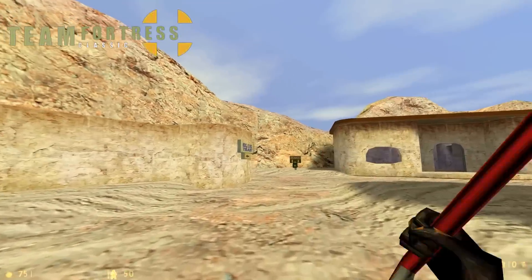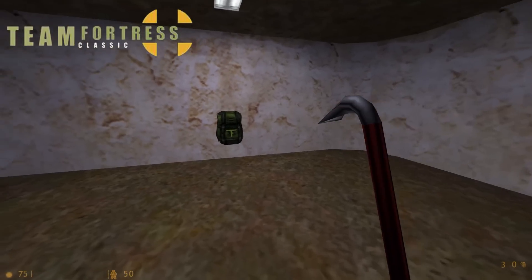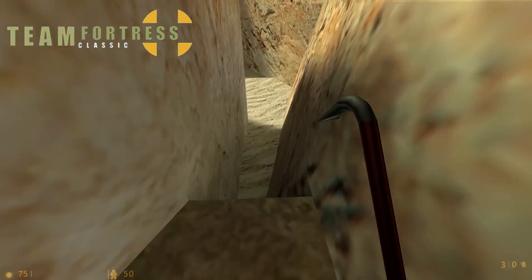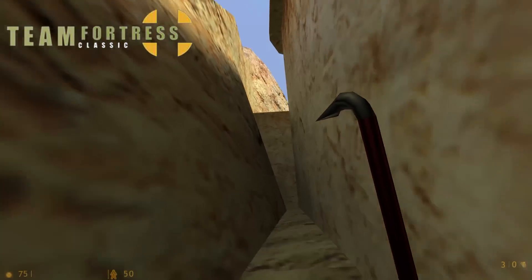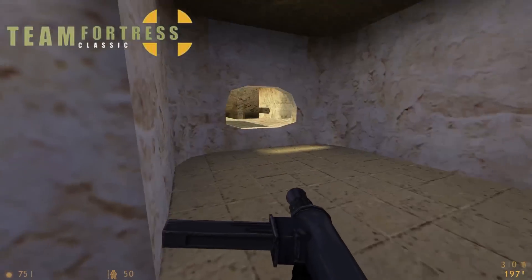We have this building still here — basically a one-to-one scaling, just with ladders instead of stairs. I guess they function better with gameplay. Here you can go down but you can't get back up, so that's interesting. We've still got this building in the middle with another backpack, just like in TF2.